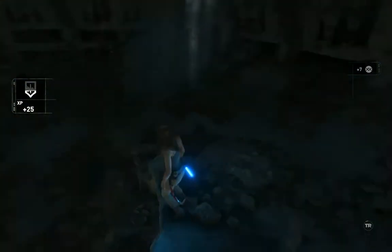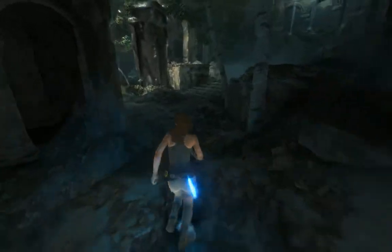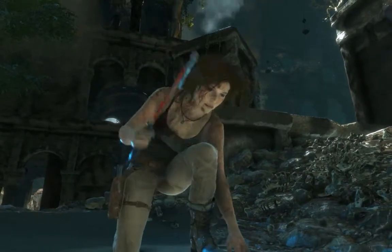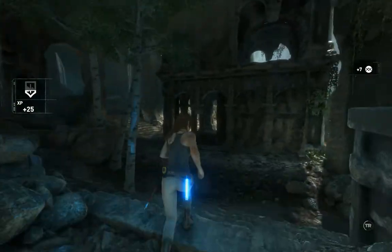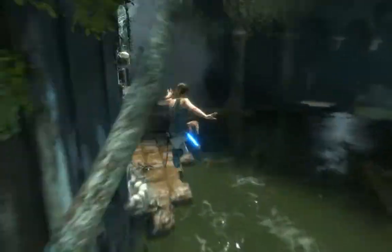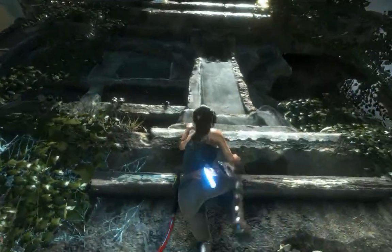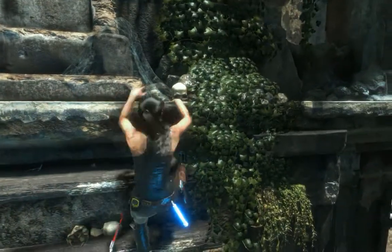That increases our Greek level — or our digging level — so we do need to find these things. There's something over here too. Now we have to get back up there even though we just kind of came from there. That would have been cool if we made that, but we are not that skilled — even though she's skilled enough to literally jump and grab onto swinging things.